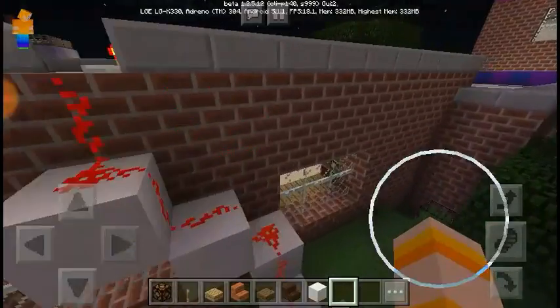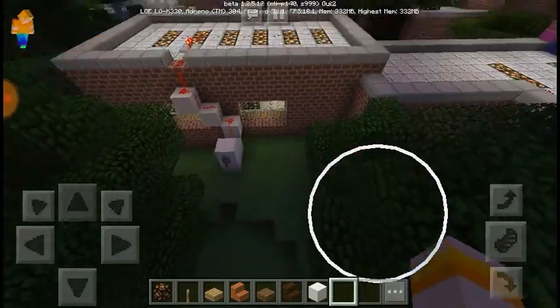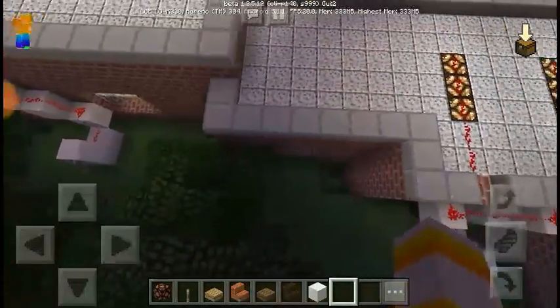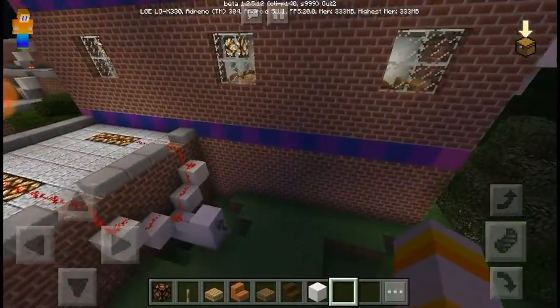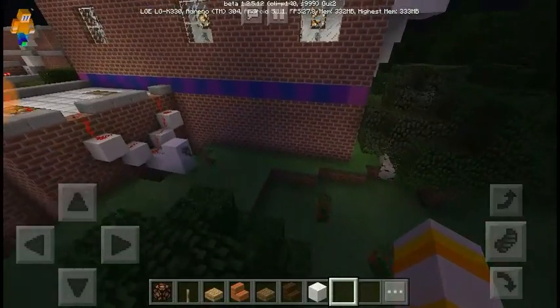As you can see from over here, we have more of the school — we're getting blocked out by trees. More of the library right here. We have the computer lab. The bathrooms. I haven't even put the toilets in — that's the funny part.